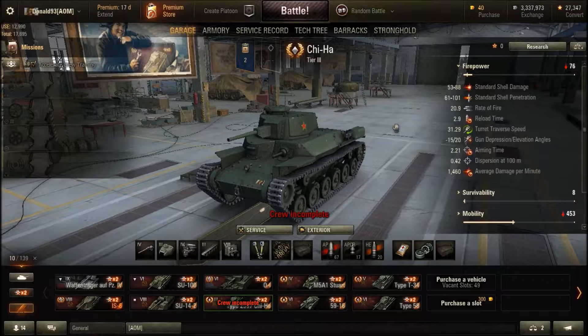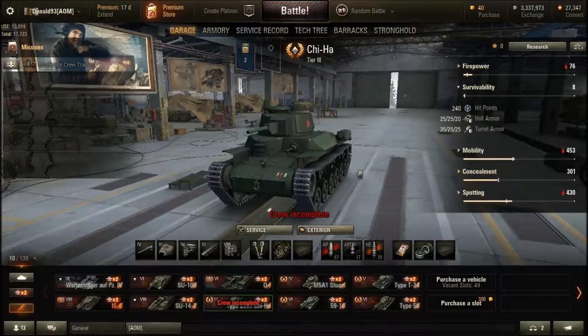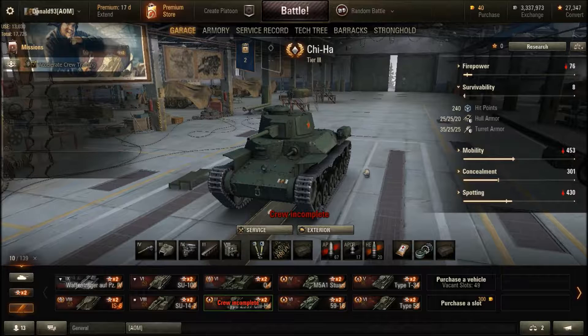With the aiming time of about 2.2 seconds and accuracy of 0.42, you can fully aim onto your target and fire while loading the next round, which is pretty nice. Survival ability — just like the Japanese Chi-Ha, the armor is completely rubbish. With only 240 hit points, if you are at the wrong place at the wrong time you can be killed easily enough, and with paper-thin armor the crew and modules can be damaged easily enough.